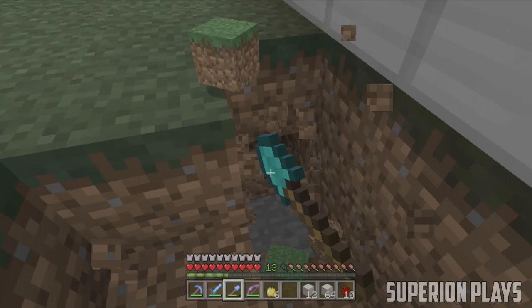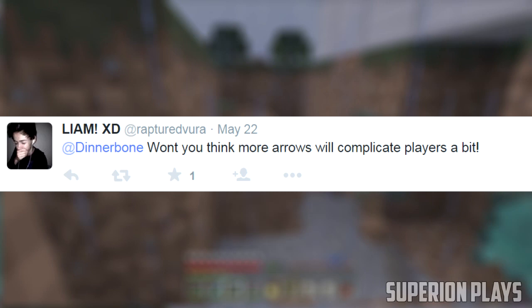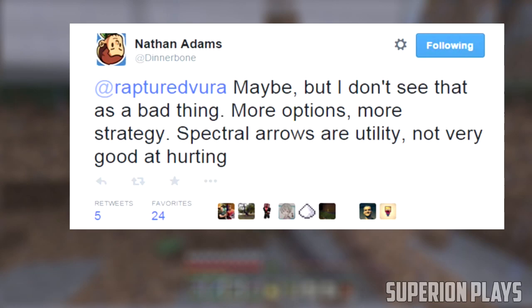This next bit of news also comes from Twitter. A guy named Liam, aka Rapture Devora, asked Dinnerbone: 'Won't more arrows complicate players a bit?' And Dinnerbone replied: 'Maybe, but I don't see that as a bad thing — more options, more strategy. Spectral arrows are utility, not very good at hurting.' So we have confirmed news that we will be getting utility arrows in Minecraft.